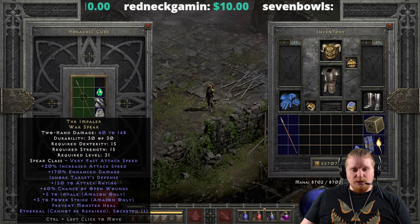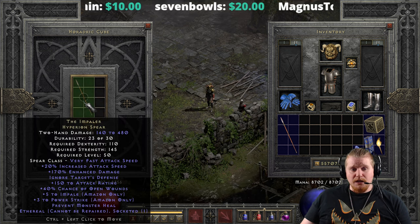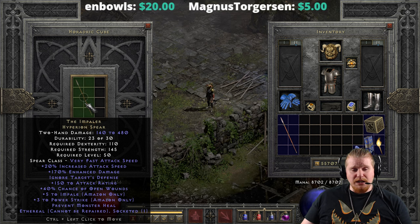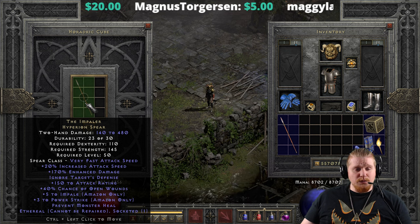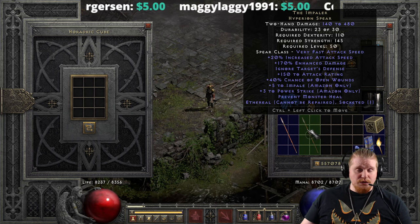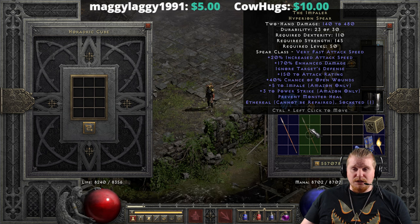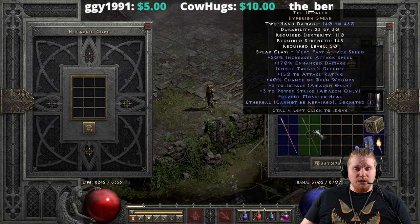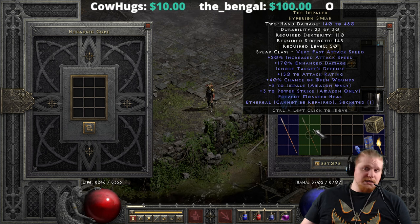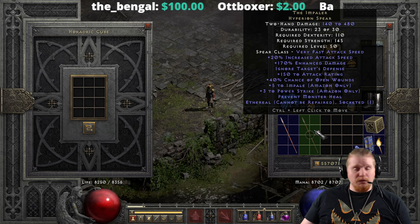Let's try the Ethereal version: 40 to 148 damage, 15 dex, 15 strength, level 31 — upgrading to the Impaler Hyperion Spear at 140 to 480 damage, 110 dex, 145 strength, level 50. You could probably utilize this on a Mercenary to pretty good effect. 140 to 480 two-handed damage in Ethereal form with relatively low requirements should fit on just about any Merc. Combined with the ITD, Open Wounds, Attack Rating, and the quick attack speed, it would probably work out pretty well.